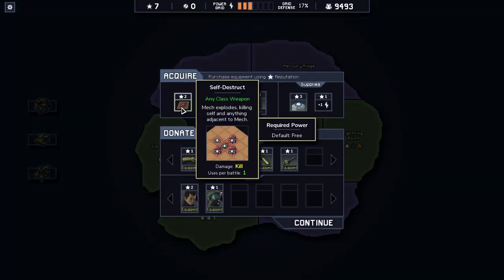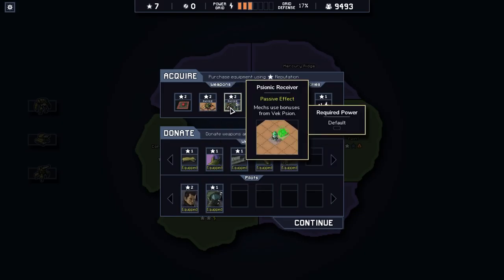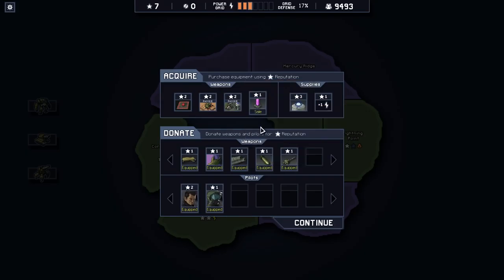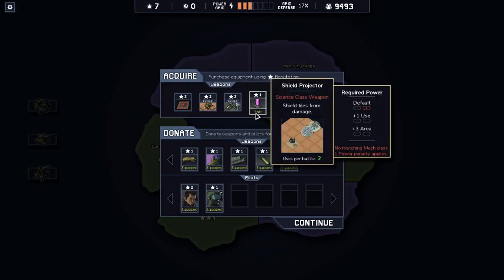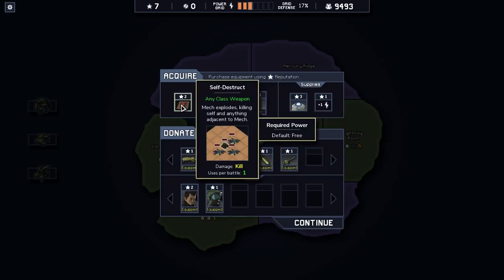I kind of rushed that one. Self-destruct: any mech explodes killing self and anything adjacent to the mech, which would maybe be a good thing on a mech that has no pilot. Passive effects - mechs no longer take damage when blocking emerging mechs, so I can just keep one on top of an emerging one the entire time. Psionic receiver - mechs use bonuses from Vec psion. Considering the only two I found are the health one and the one where when they die they explode, I don't think that's very good. The shield projector is here again. Unfortunately we don't seem to be able to find a pilot at all.